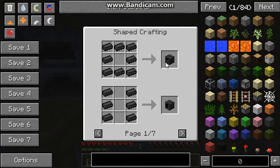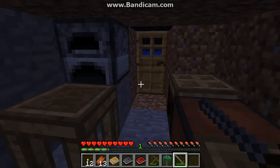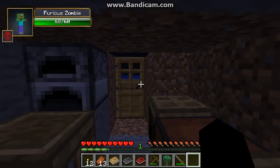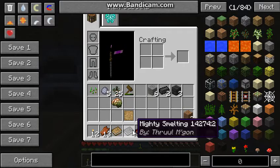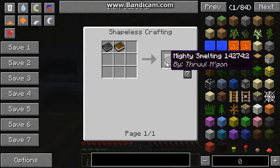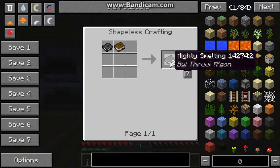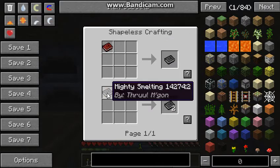Uses for seared bricks — smeltery. Dang it, crap! I thought you needed seared brick blocks to make this smeltery controller. Dang it! I'm very cold right now. But yeah, so I've got all three books now. Uses for Mighty Smelting. Whoa, I can duplicate this. The recipe for Mighty Smelting is either Materials of New Volume 2 or a book for Mighty Smelting.